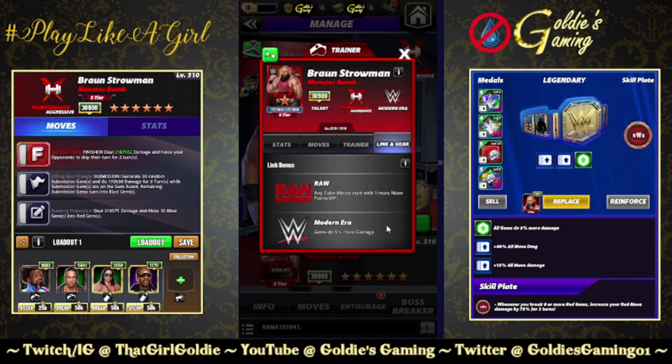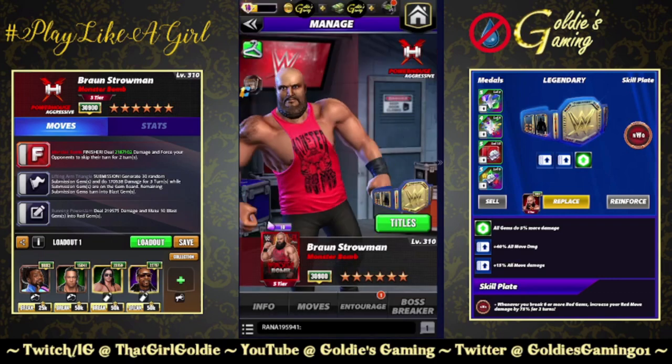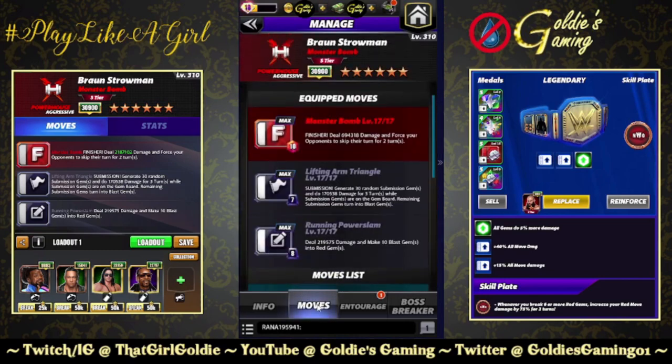Links: Raw, any color moves start with one more move point, modern era gems do 5% more damage. Just the one standard set of gear. We're going to start with a takedown build, and then switch to the gem damage focus, but we're starting with this Monster Bomb finisher.